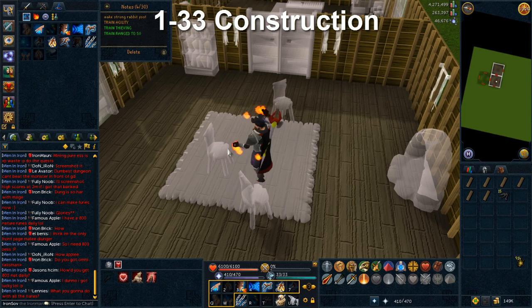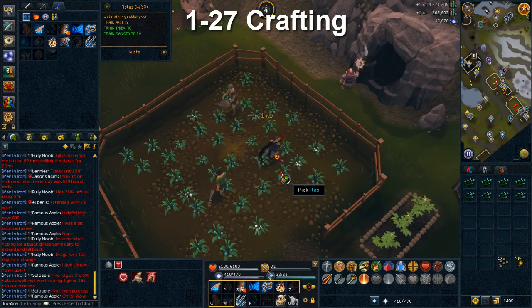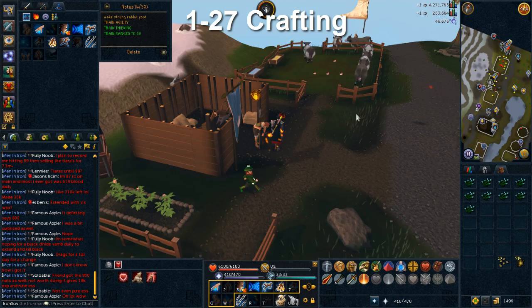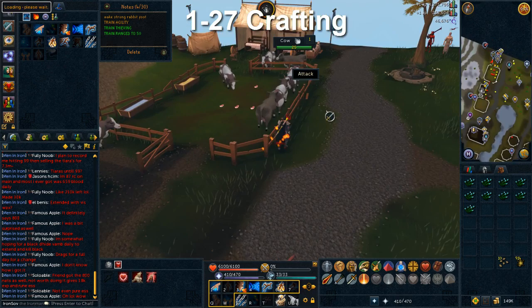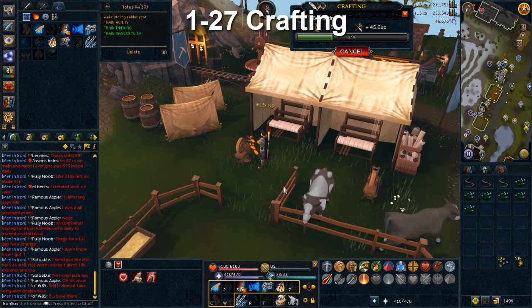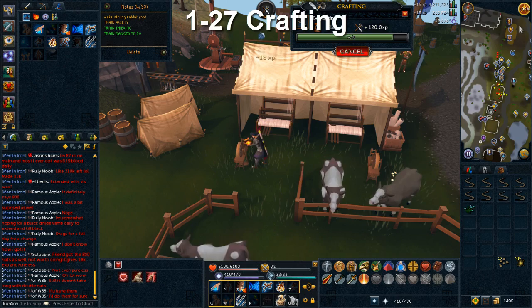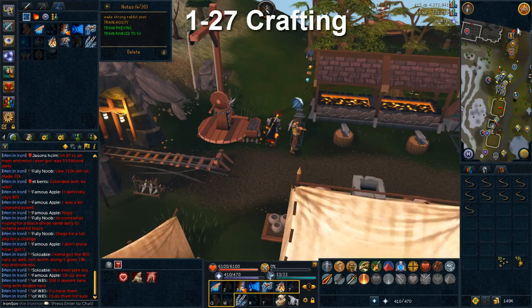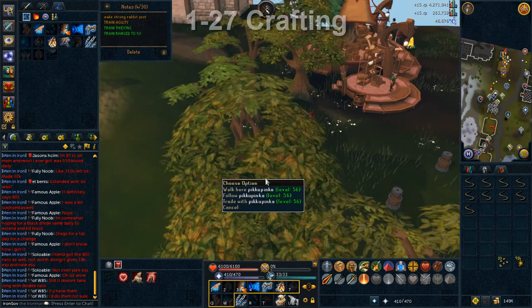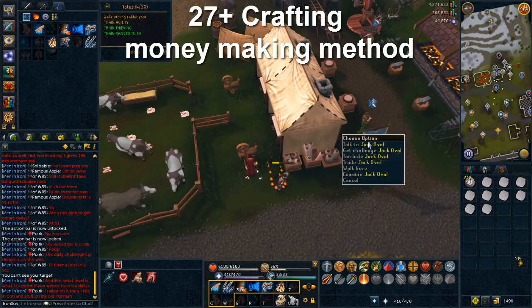For construction, start by making the first wooden chairs available and continue until level 33 where you can begin making oak larders. For crafting, pick flax in Taverly and spin it into bow strings at the spinning wheel just to the north for crafting experience — you'll also get a little farming experience from picking the flax. Train this way until level 27 crafting so you can make hard leather boots for easy money. Craft all those wooden knots and lapis lazuli into brooches and sell them to any general store for quick startup cash.